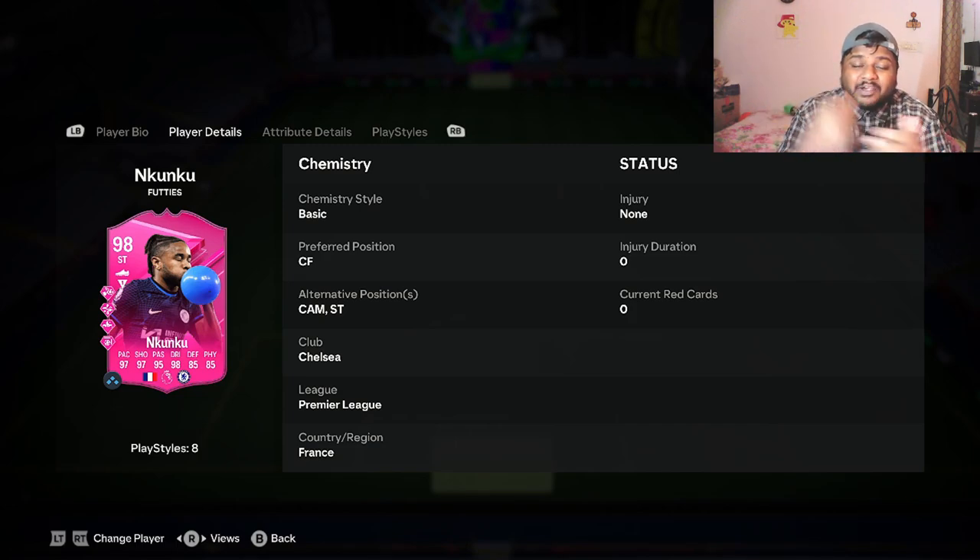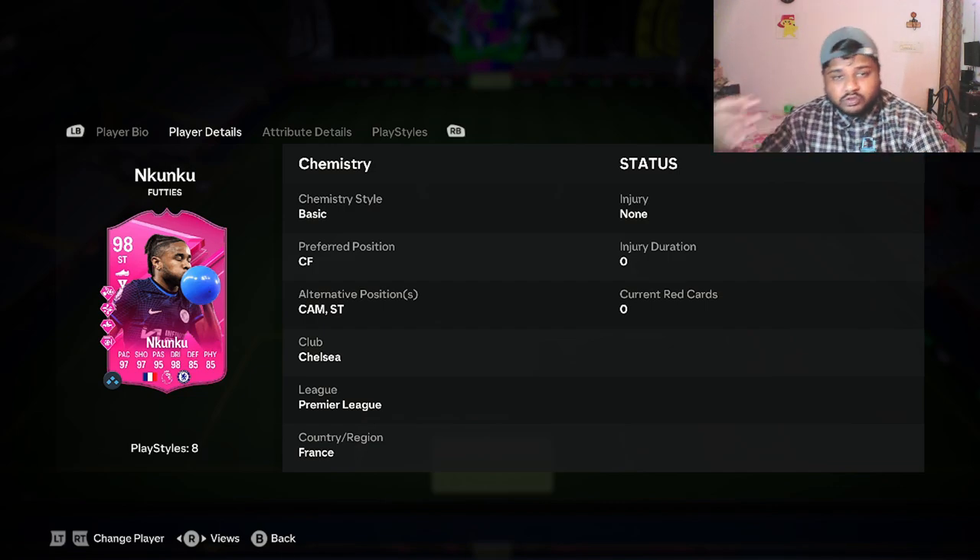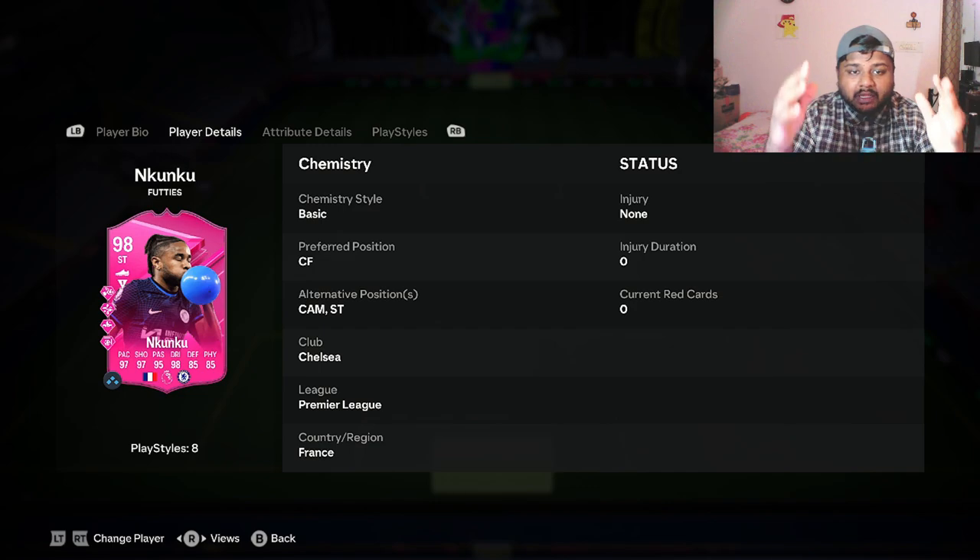Hey guys, welcome back to the channel. In today's video we are going to be looking at a card that is only available through packs. I don't know how many of you got lucky enough to pack Inkunko, or if you guys bought him. This is a card I've been meaning to review for a while because I've never gotten a 98-rated card. We're going to be doing a player review on Inkunko's Footies 98 striker card.